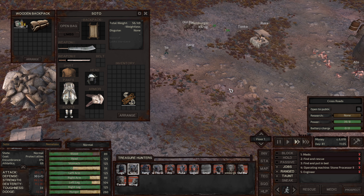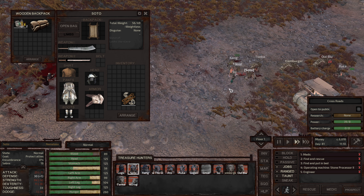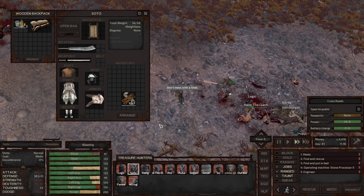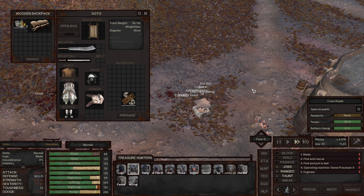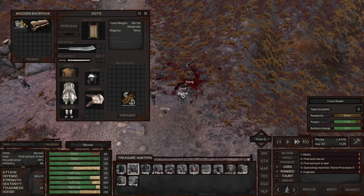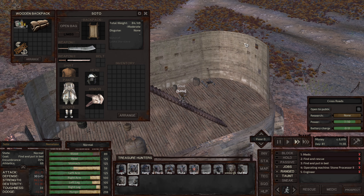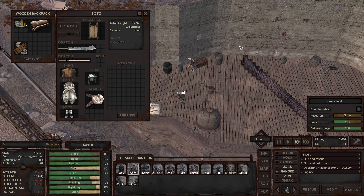We've got some hungry bandits running through, which is great. Everybody's toughness is going to get up pretty much after all this training. One character should be able to take on a small group of hungry bandits on their own. Sue just got GNU and she's running over to put him in bed.